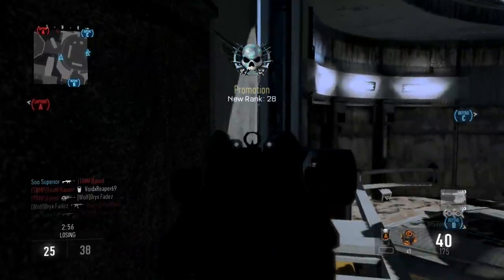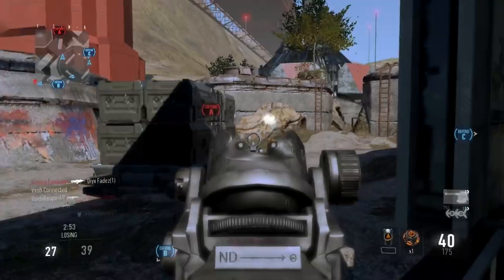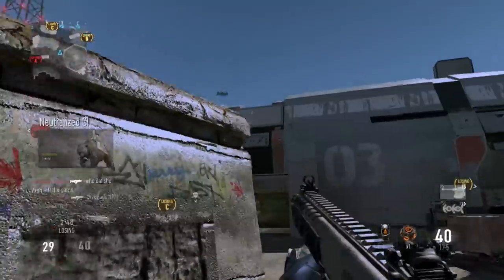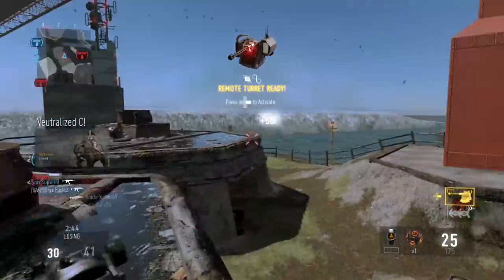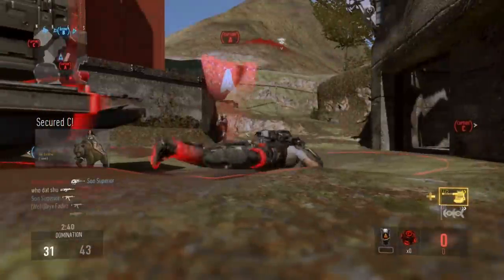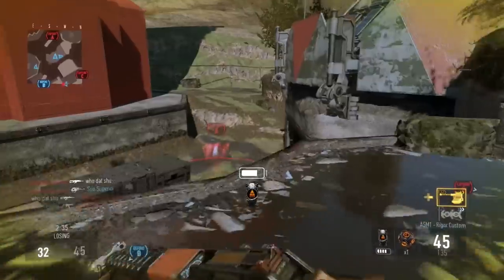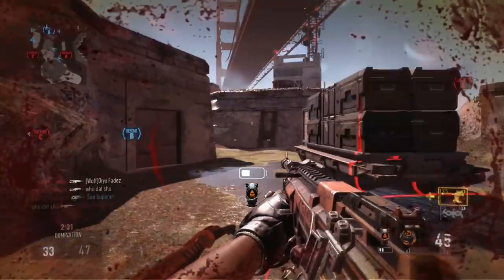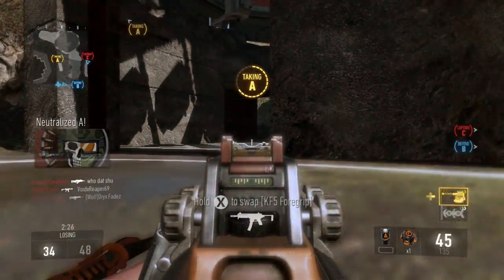For perks, I have low profile because with the support UAVs in this game everyone has a UAV pretty much 24/7, so having low profile keeps you off the radar and that is huge. I don't have a perk 2 because all the perk 2s are pretty much useless — there aren't many killstreaks that you need blind eye for, and fast hands isn't necessary either. Perk 3 I have toughness, because when you're in long range gunfights you don't want flinch, especially when you're using a submachine gun.